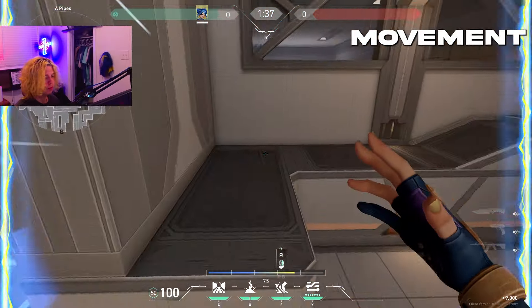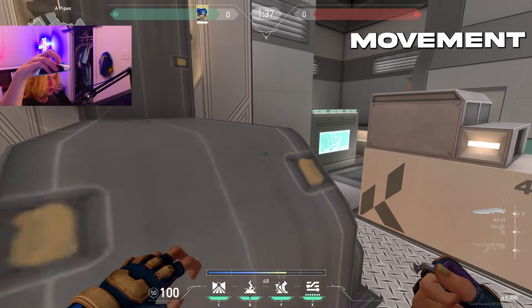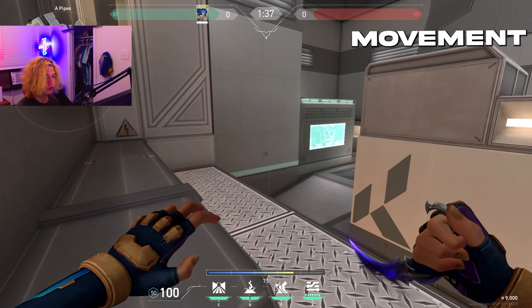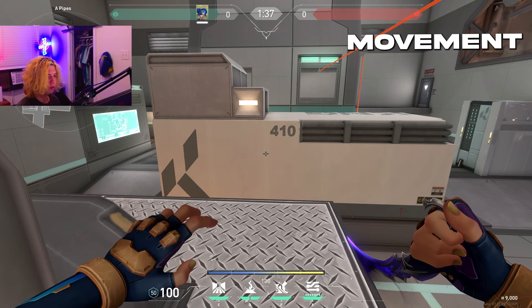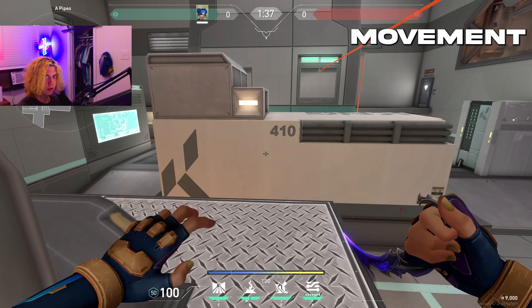Obviously the most important thing with Neon is her movement. Something I highly suggest you do is bind your jump to either scroll wheel down or scroll wheel up. The main reason is it makes her jumping a lot more consistent and it's easier to go for plays. A lot of you are thinking you use scroll for your weapons — that's not a good habit, because sometimes you might scroll twice and pull your knife out. Bind scroll wheel to jump; it'll make everything easier in the long run.